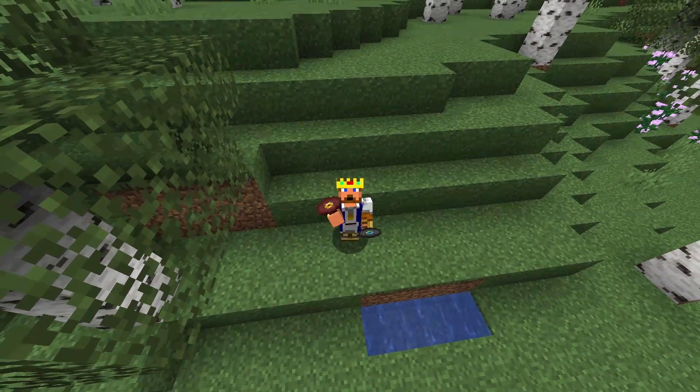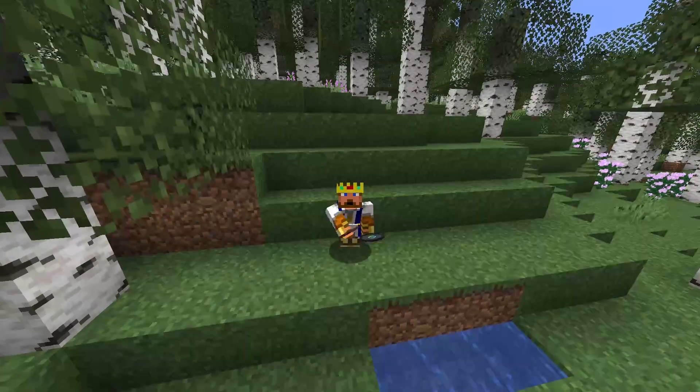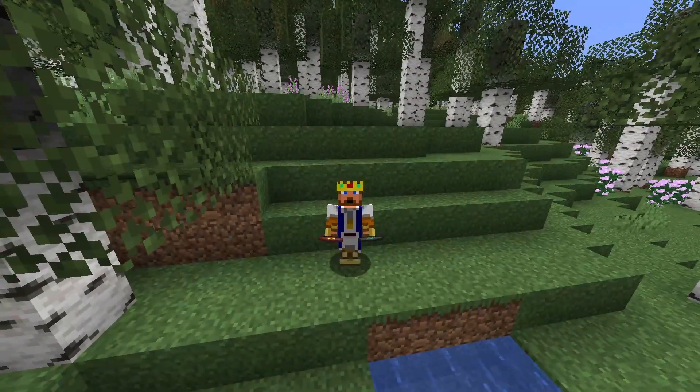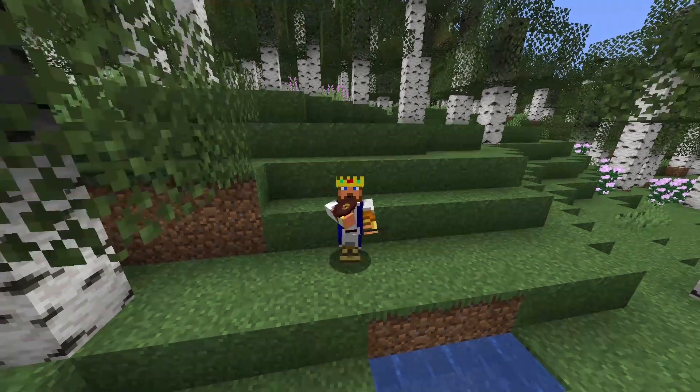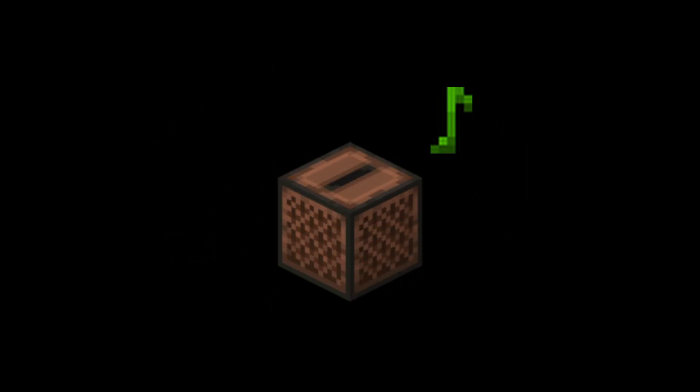Hello there, King here. In today's video I want to tell you how to get all the music discs in Minecraft as of 1.19. If you've been living under a rock and don't know what a disc is in Minecraft, I'll quickly go ahead and explain it for you. A disc is an item that can be used with the jukebox to play different kinds of sounds or music.